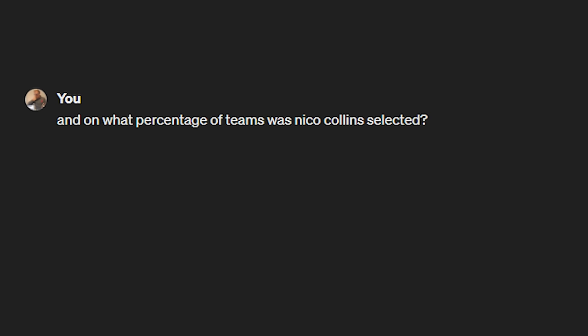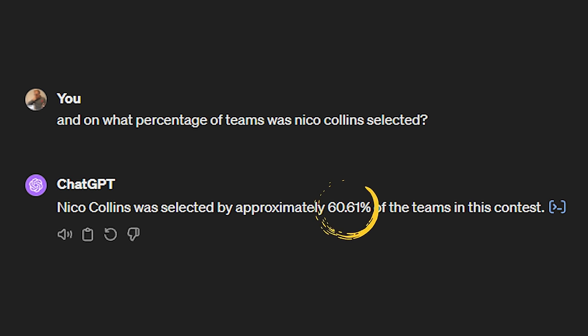This dynamic is exactly what happened the week I won with my Texans double stacks, where Tank and Schultz's teammate Nico Collins was getting selected in the majority of drafts — 60% plus — while Dell and Schultz were not. When you zoom out, it's wild to think that the 25th player by ADP gets selected at a 100% clip in these contests, while the 50th player, who often doesn't project that much differently, gets selected less than 5% of the time.